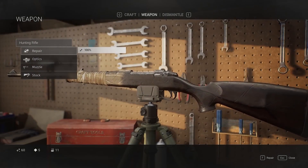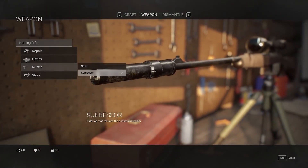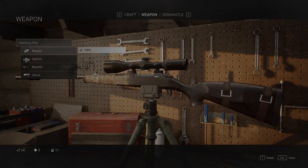We are in the weapon menu right now and we can see we can either repair or change our optics, muzzle, and stock. At the bottom we see what I'm guessing is our available mats. He's equipping a scope, a silencer, and a bandolier — which is cool. Can't wait to see more about this to be honest.